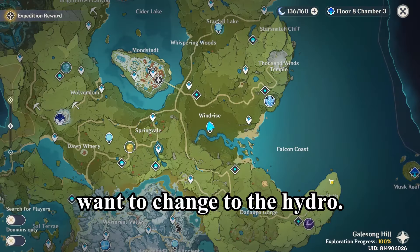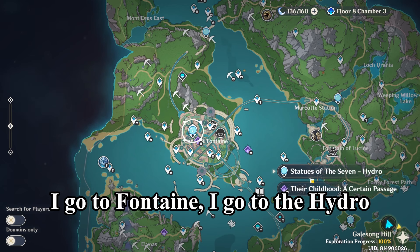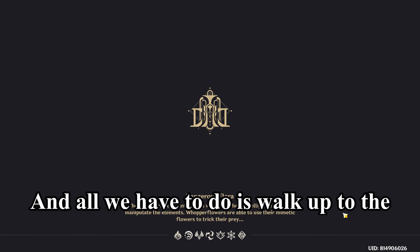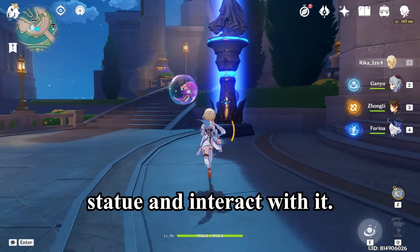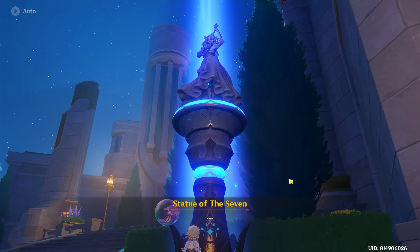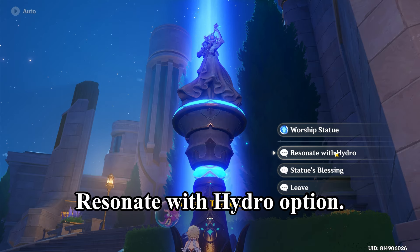Say for example I want to change to the Hydro element — I go to Fontaine, I go to the Hydro Statue of the Seven. All we have to do is walk up to the statue and interact with it, so press F on the Statue of the Seven, and we select the 'Resonate with Hydro' option.